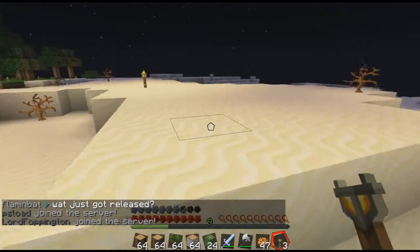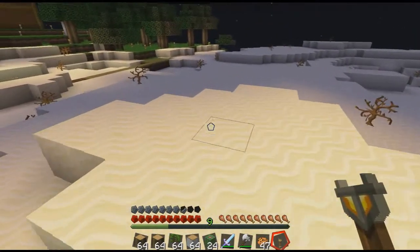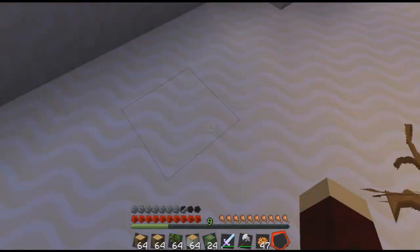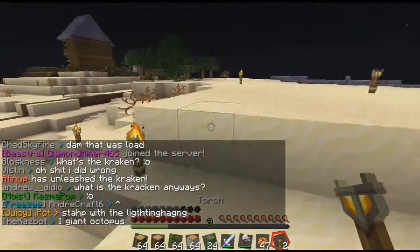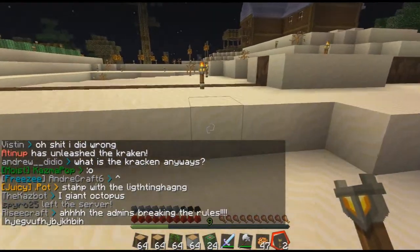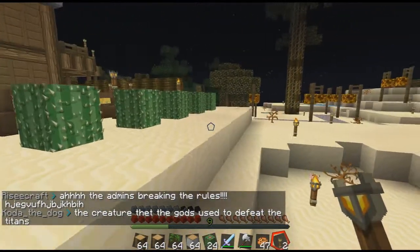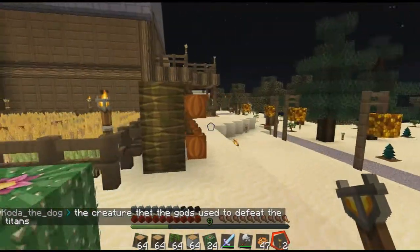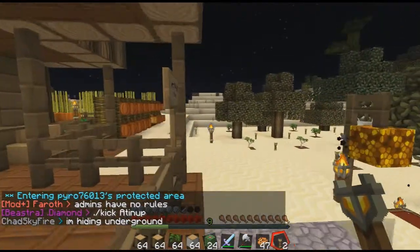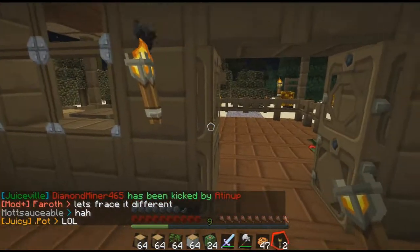I want to light up all the areas that look dark and spawnable — like where mobs would spawn. I need to light up this area, it's kind of dark. The only reason that scared me is because I kind of glitched when it happened, so I thought it was killing me or something. That's the only reason it scared me — I kind of jumped a little, only because I thought I was dying.